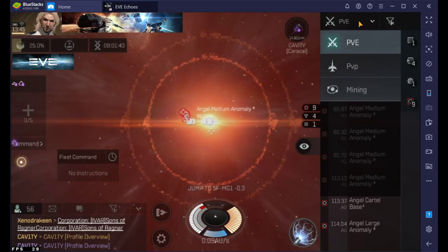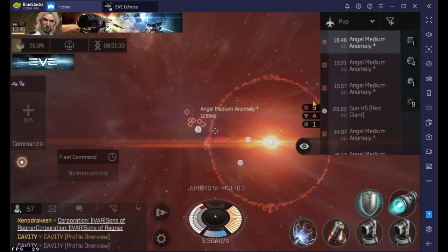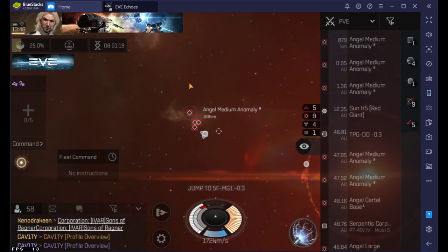When I'm doing PvP I can switch it over — I can see the anomalies and the planets and stuff to warp to, but I don't need to see asteroids and stuff like that. I can't deal with ventures with plus two warp disruptors anyway, so I'm just gonna warp out. Let's go back to PvE. That's how you create these profiles.